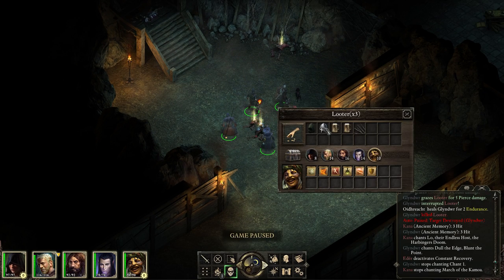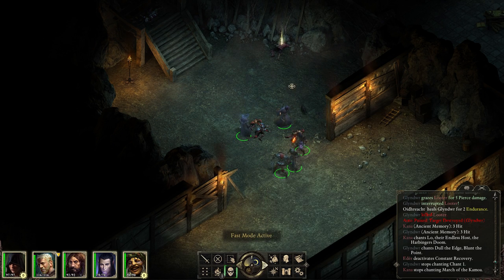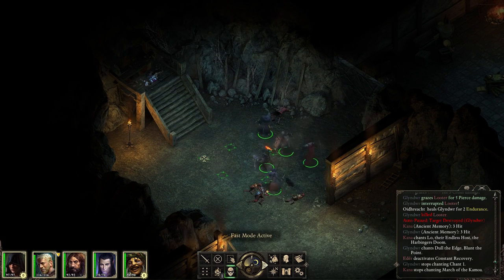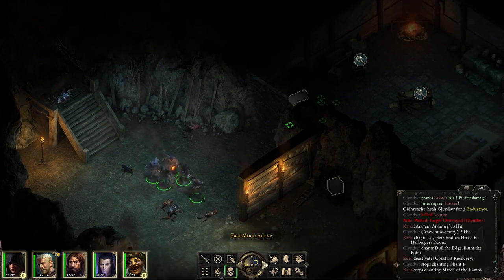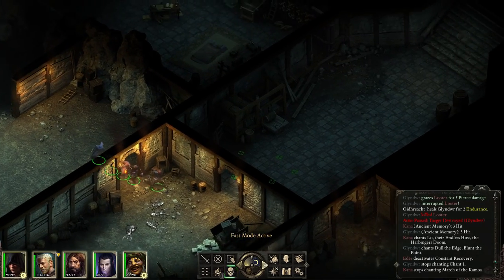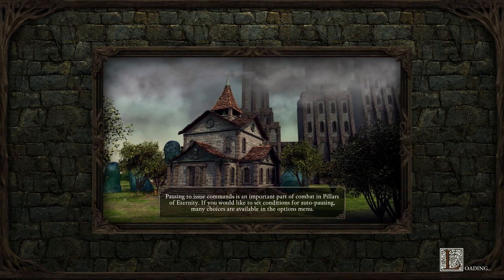Let's loot these guys. We've got some helms, don't really care for them. However, we'll get the lockpicks. More lockpicks for Glyndur. And finally, whatever this fellow had — a hat, nothing we really care about. A body up here though — we'll stick that in there as well. We have explored this lower level as much as we can. There is a door that we can't go through, and we may unlock a way to that by speaking with the steward. Let's head back up to the top.